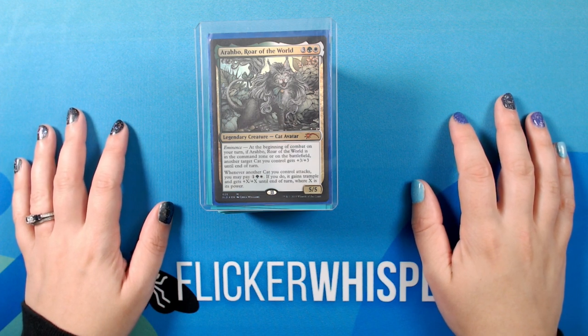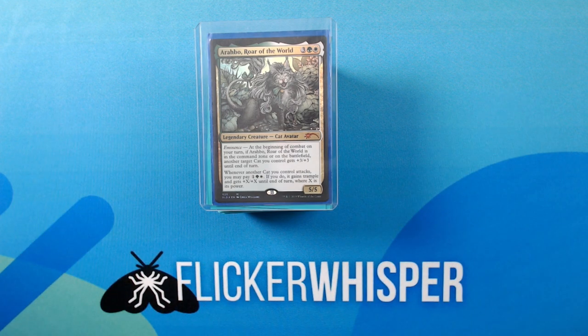Hello, and welcome to a tour of my Arabo Roar of the World EDH deck. This deck started out as the 2017 Feline Ferocity Preconstructed Commander deck. I had already been thinking about creating a Cat Tribal deck, so when this deck came out, I was thrilled that most of the work had already been done for me, and I picked it up right away. I'll be including a link to my decklist in this video's description. As it stands, there are 36 different cards between my deck and the original pre-con, so just over 30% of the cards have been replaced.